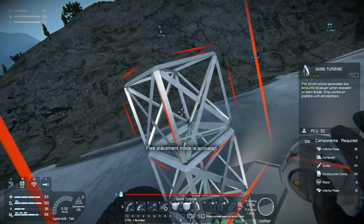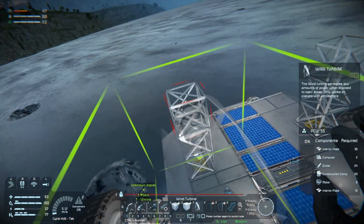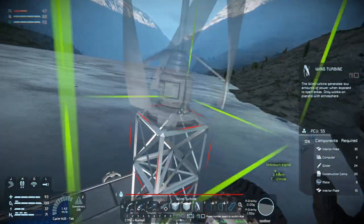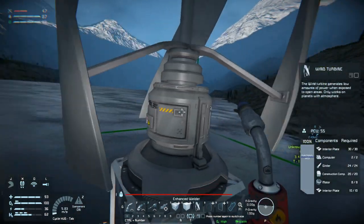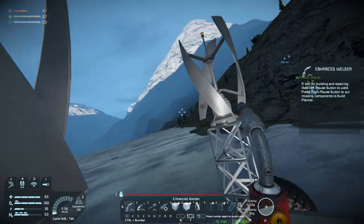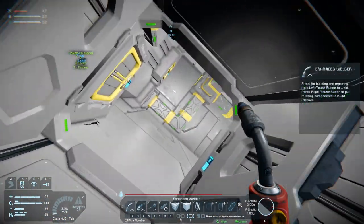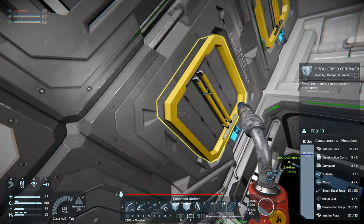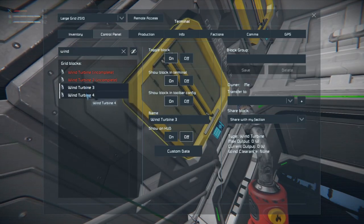There — you're not gonna be super efficient, but they're gonna be better than using all the ice that we're gathering to power this thing. Why is it not going? That's a very good question. We do have power. Wind turbine — max output zero. That's not a lot of output.